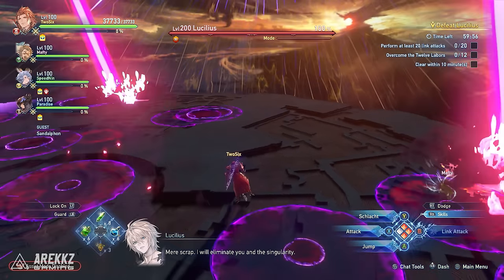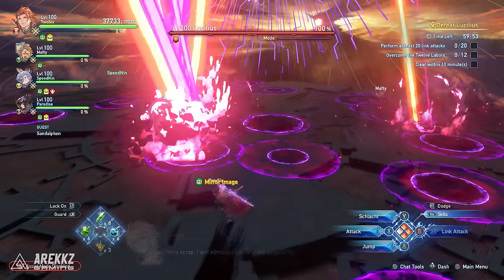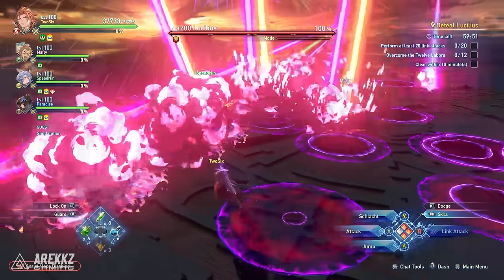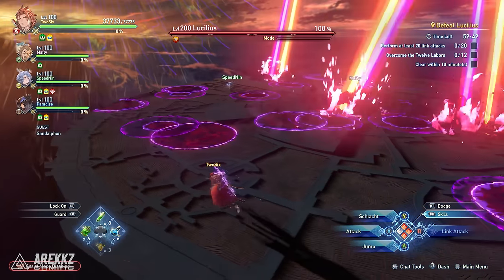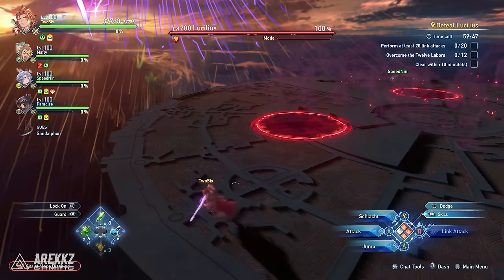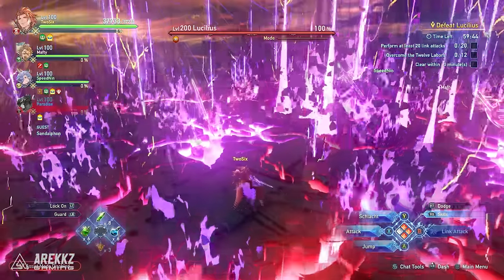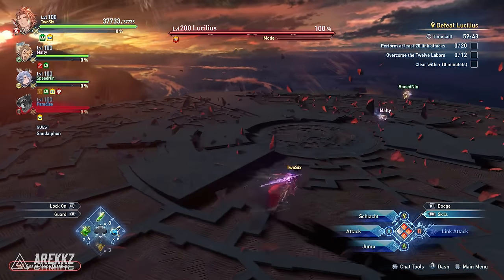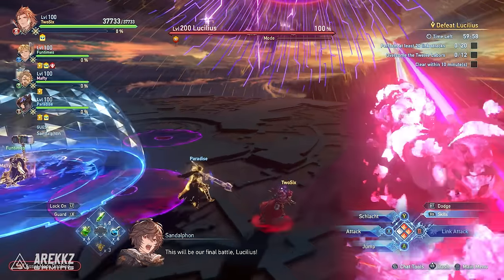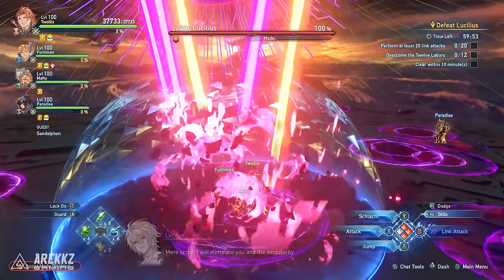One of the better ways to avoid the purple AoEs is by staying on the move. You can do a perfect dodge on the circle ground AoEs, but the long purple beam AoEs can come out of nowhere. To avoid them, look out for very subtle purple line flashes on the floor indicating a beam is coming. These beams cover a huge line across the stage, so you will need to be moving, guarding, and perfect dodging. An alternative is to bring a Vein in your party, as they can use their invincibility bubble to basically skip this entire phase.